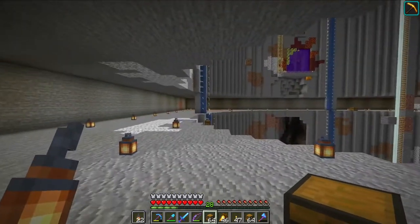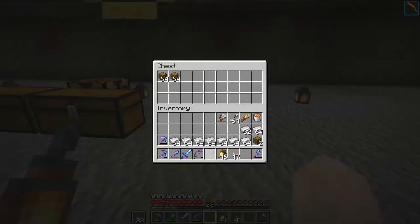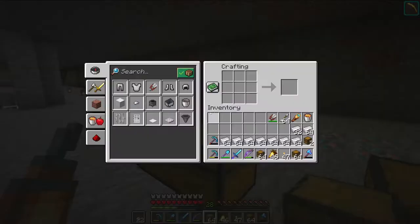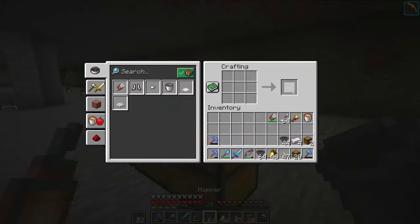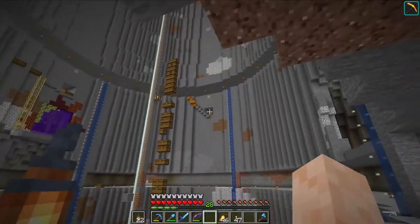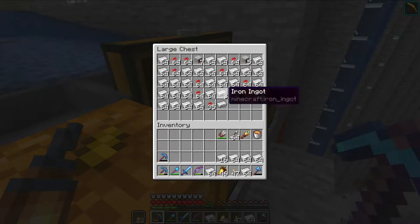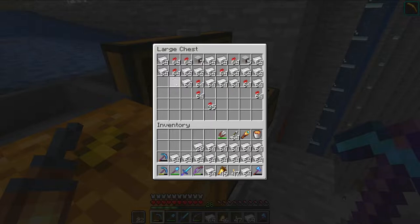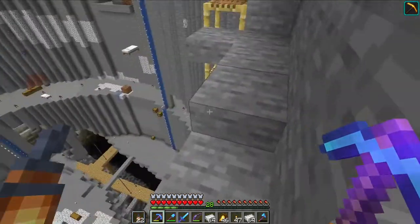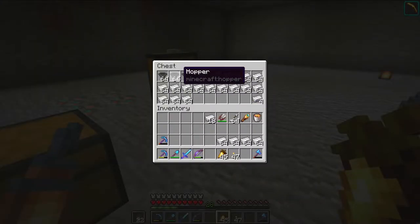Now that we have cleared our space, it's time to build all of the item sorters. So far I have this many chests made - I think I'm probably going to need several stacks of each. And I can tell you this iron farm is totally amazing. While I was doing all the digging here it's just been chugging away. I'm just going to take as much as I can. This should give us over two stacks of hoppers.